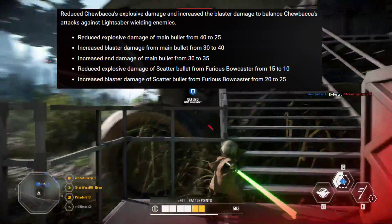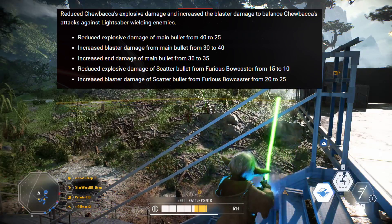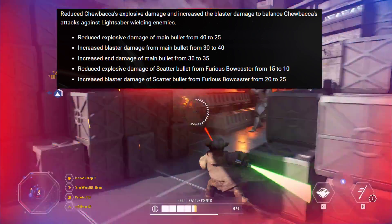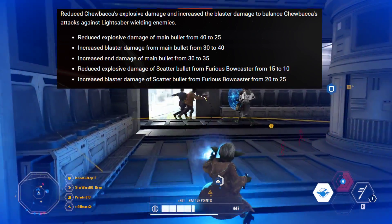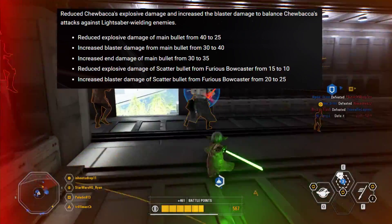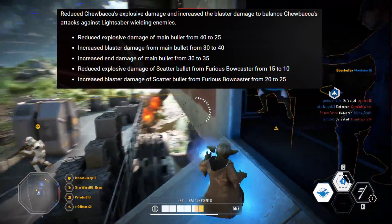They also reduced Chewbacca's explosive damage and increased his blaster damage to balance his attacks against lightsaber-wielding enemies. Specifically: reduced explosive damage of main bullet from 40 to 25, increased blaster damage of main bullet from 30 to 40, increased end damage of main bullet from 30 to 35, reduced explosive damage of scatter bullet from Furious Bowcaster from 15 to 10, and increased blaster damage of scatter bullet from Furious Bowcaster from 20 to 25.